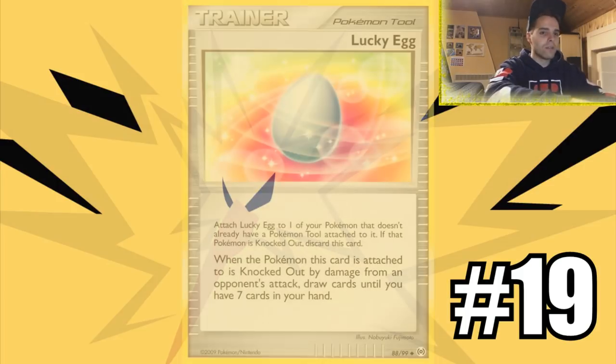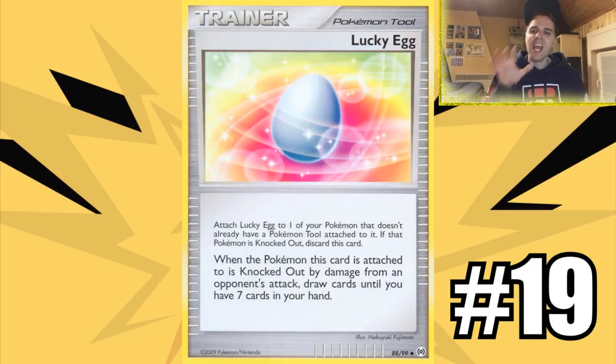Number 19 is Lucky Egg — a blast from the past. When it was last legal it wasn't great, but now it will be better because of Reset Stamp. Lucky Egg states: if the Pokemon this card is attached to is knocked out by your opponent, draw cards until you have seven in your hand. Without Field Blower in the format, removing tools is difficult. If the Lucky Egg sticks and they knock out a Baby Blacephalon with three energies, you refill to seven. It helps decks that are weak to Reset Stamp.